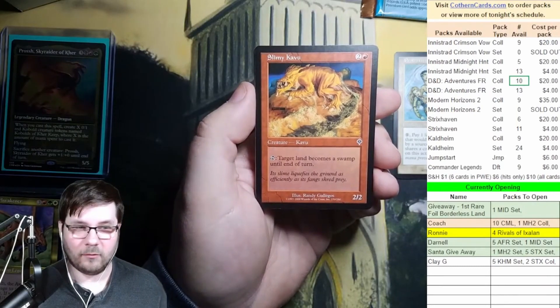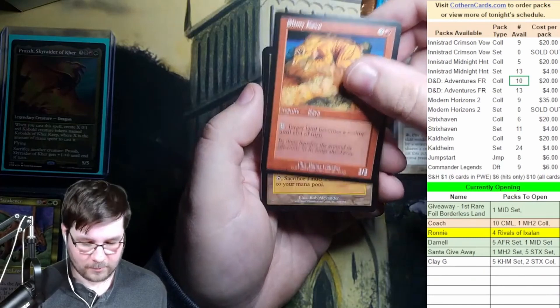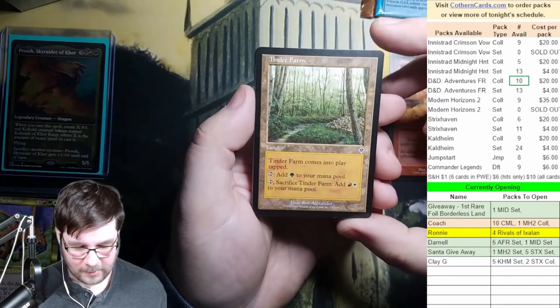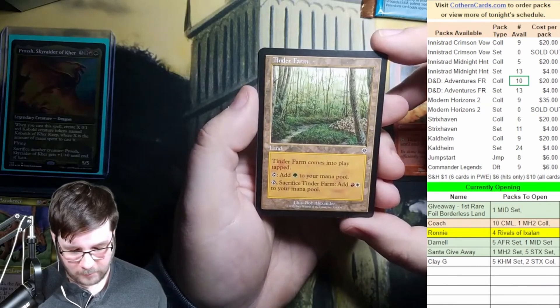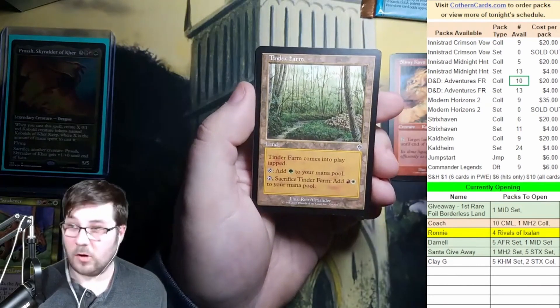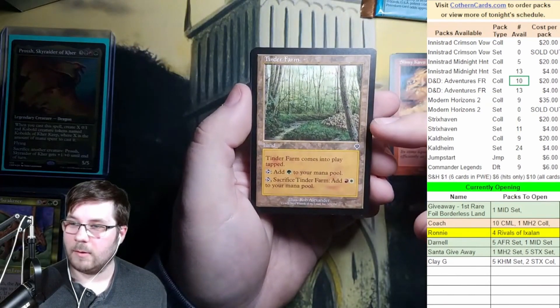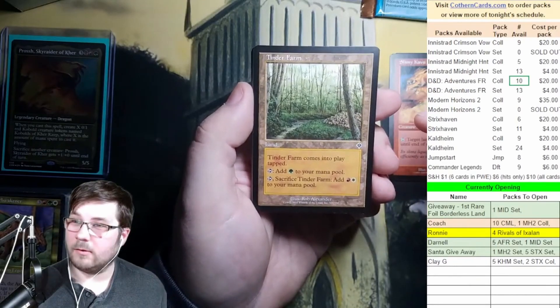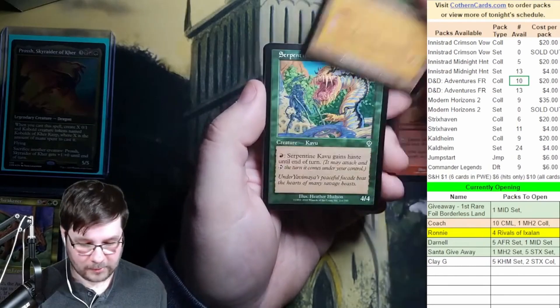It could definitely be fun in draft. Tinder Farm — I remember these lands. Coming into play tapped, they were awful. And you sacrifice them to add two of the other colors. So this would have been a Writh land because Writh is red, green, and white. So you could use that to get some extra colors you needed.